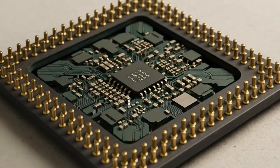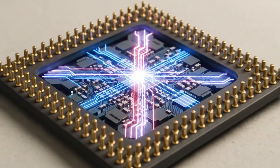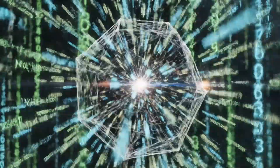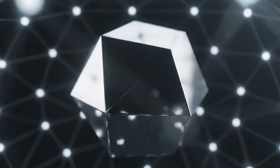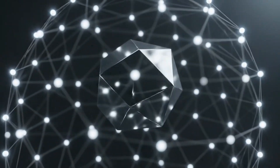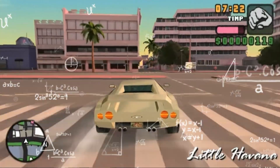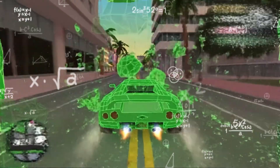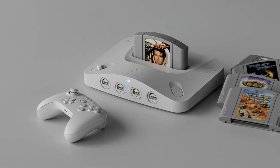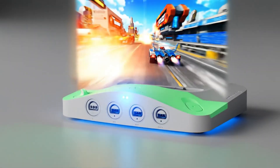The real problem was that the CPUs of the era were generalists — jacks of all trades and masters of none. The specific, repetitive, and frankly brutal math needed for 3D graphics — calculating the position, rotation, and scale of thousands of polygons every single frame — was a job they were just not built for. For 3D to go mainstream and be the standard in every home, someone had to solve this massive mathematical bottleneck. Someone had to figure out how to do fast, convincing 3D on a budget a consumer could actually afford.